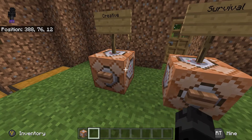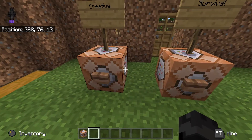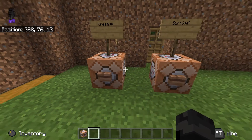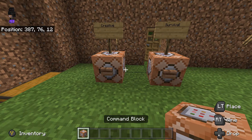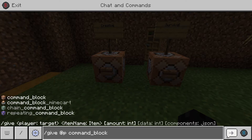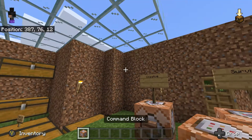For this you're going to need command blocks, so you're going to have to start your world or change your world to creative temporarily just to get the command block. Most of you should know how to get command blocks — just press right on the d-pad and type in /give @p command_block and you will get one.